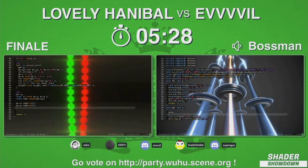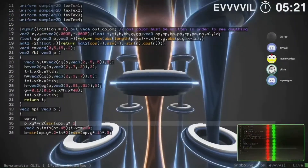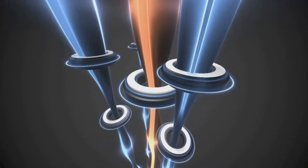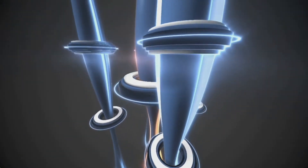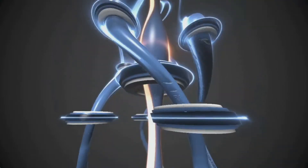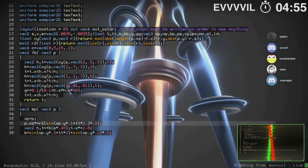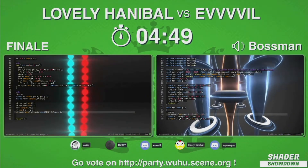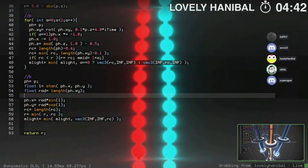If you want to learn about shader coding, go check out Flopin, go check out Evil — these guys stream every week and it's just awesome what they do. We saw this yesterday when we had an interview with Ryzer. He said he watched Evil's stream, learned from the master, and now he's able to compete. We have a lot of movement now. Four minutes and forty seconds left.